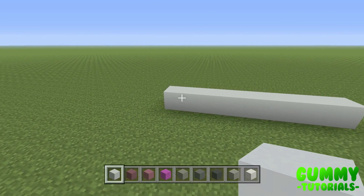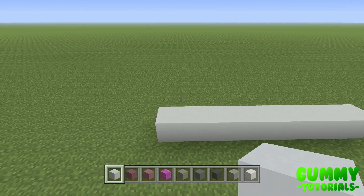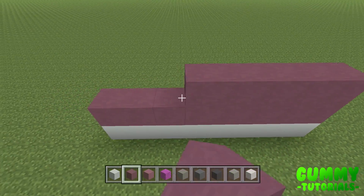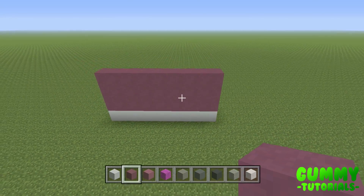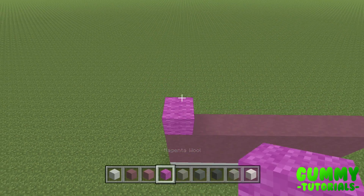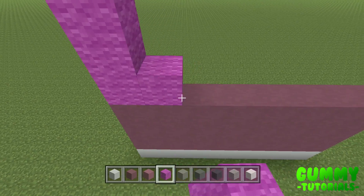The second, third and fourth layer is going to be eight purple terracotta. On top of this, we're going to build up seven layers using magenta wool — one, two, three, four, five, six, seven — all the way across solid. This will bring you up to the 11th layer, the second to top layer.